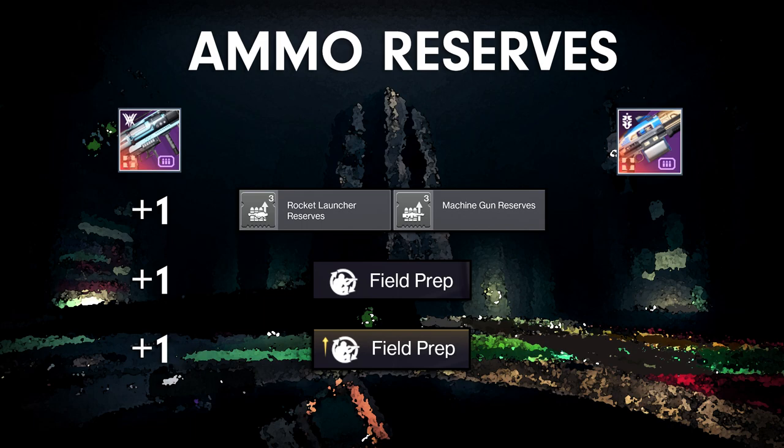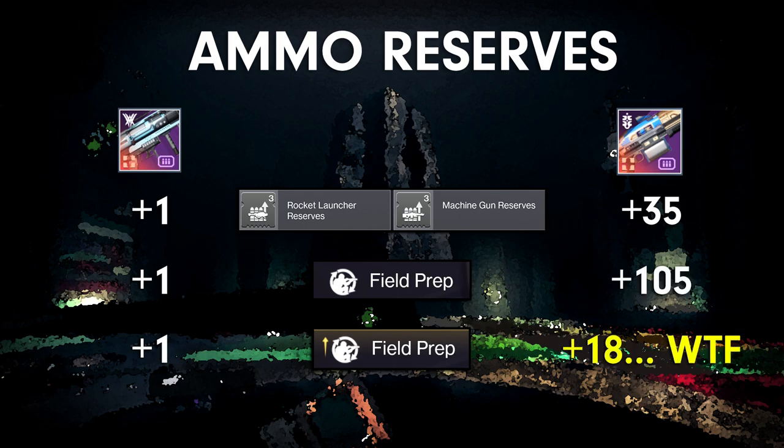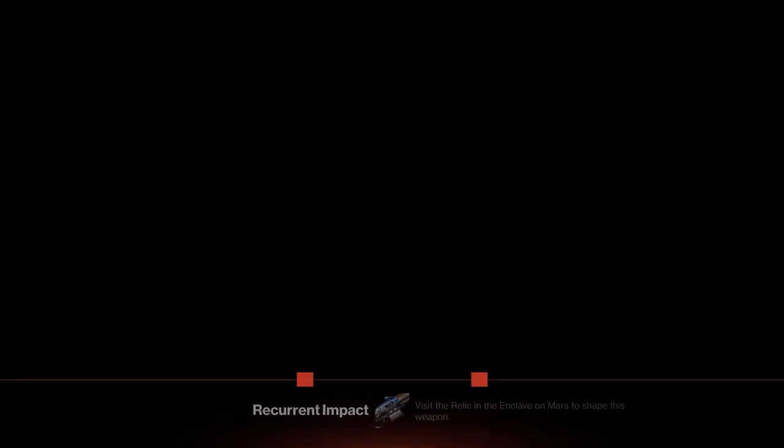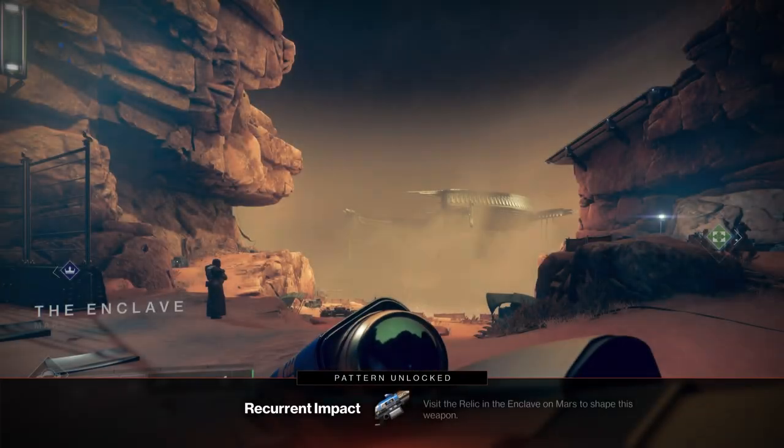Unfortunately, on machine guns, you only get half the benefit of a reserves mod and one-sixth the benefit of basic Field Prep. That sucks. Machine guns are already struggling, and this isn't going to help. There's only one machine gun available for crafting right now, but we should expect the perk to be consistent across archetypes.